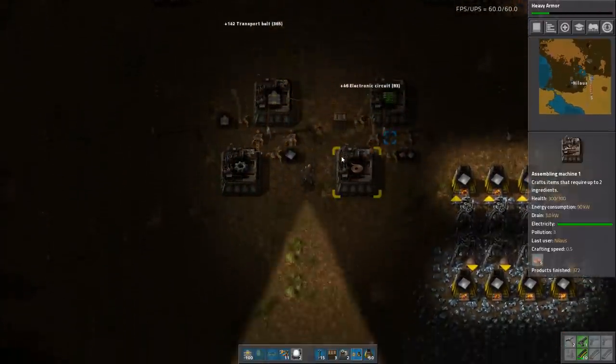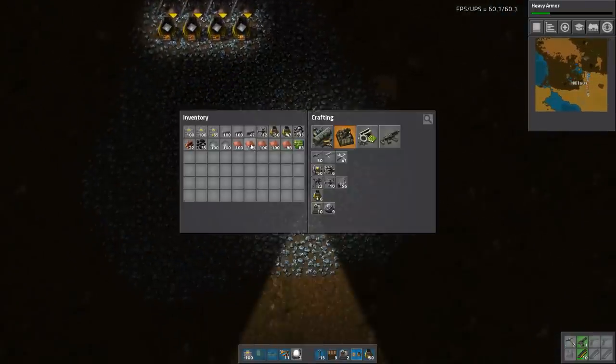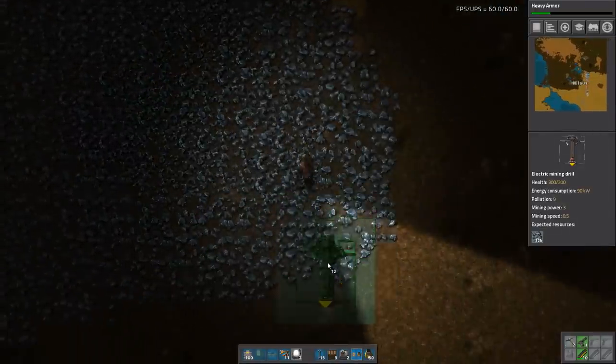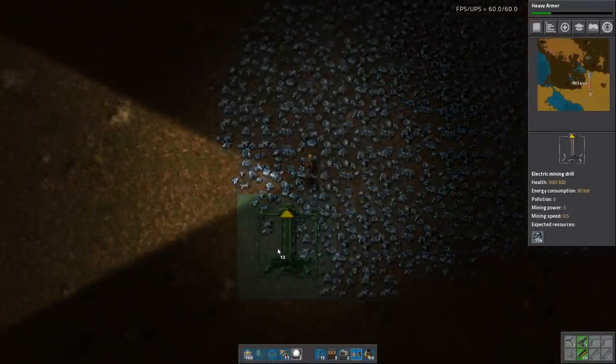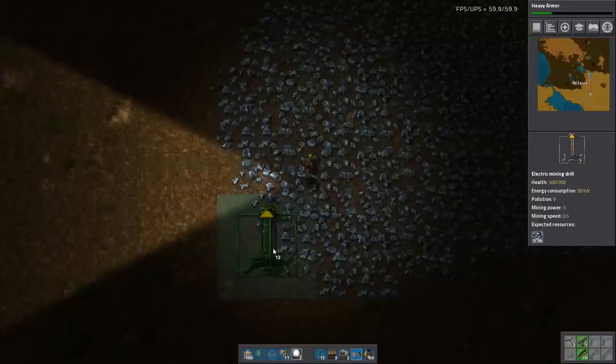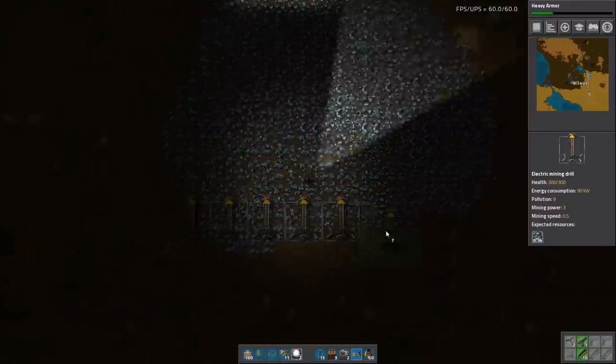More belts, more electronic circuits, and I will now start building the first electric miners. I want to build them here — this is another important thing. If you want to build the optimal layout, start from the corner and just look at that green area around it. Then you can build it evenly: one, two, three, four, five, six.